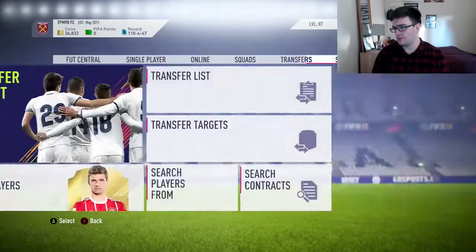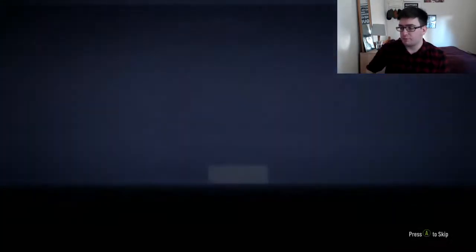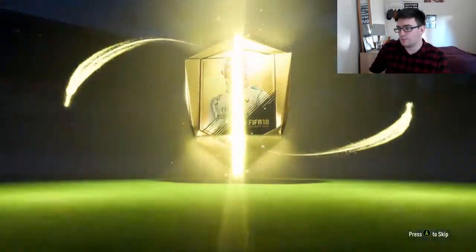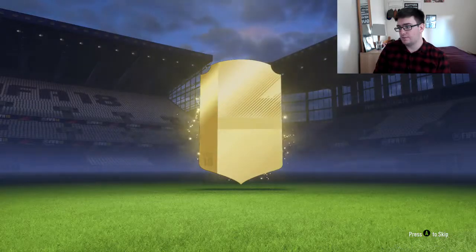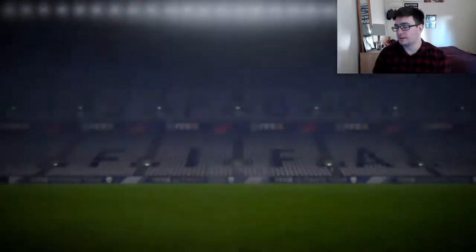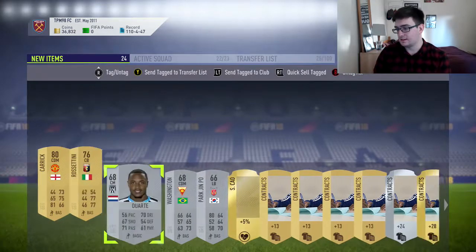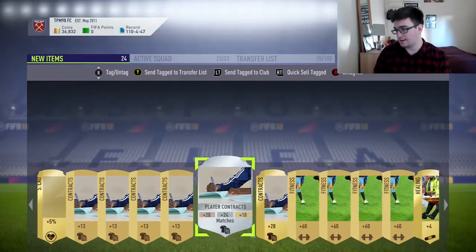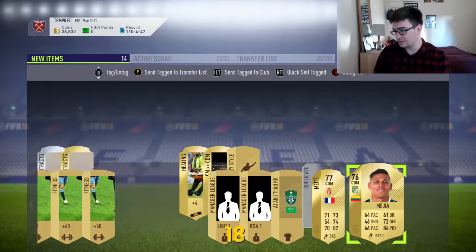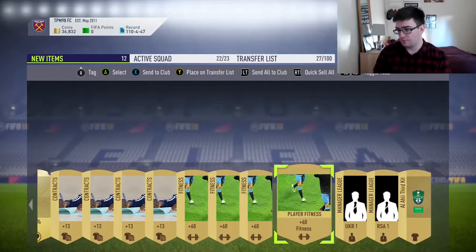Let's get into our packs — we've got three packs. Into the first jumbo premium gold pack. I'll take at least one board — one board will be good enough. No boards in this one. It could still be something decent worth money. Back of Yoko — if it was Yako that would have been worth a bit, but it's not. 77 overall doesn't really make me think we'll get anything decent, and it doesn't look like it. We'll send these two to the trade pile — Liga MX might go for a bit — but we'll quick sell the rest.